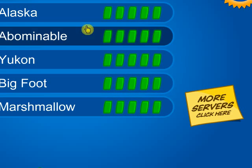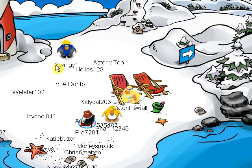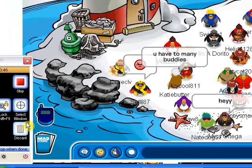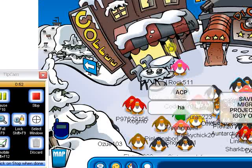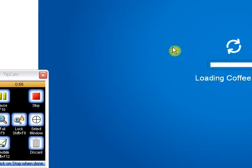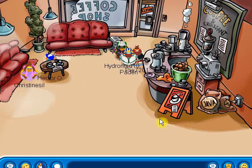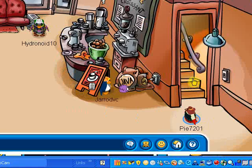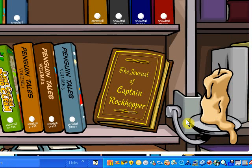We're gonna start from the Clothes Shop. Let me just get into the server. There's a guy named 'I'm a Dorito' — okay, let's get in. We're going to do book secrets, and hopefully if we have enough time we'll do catalogue secrets. Xavier's gonna lead us off for the first one: Rockhopper in the Stowaway.